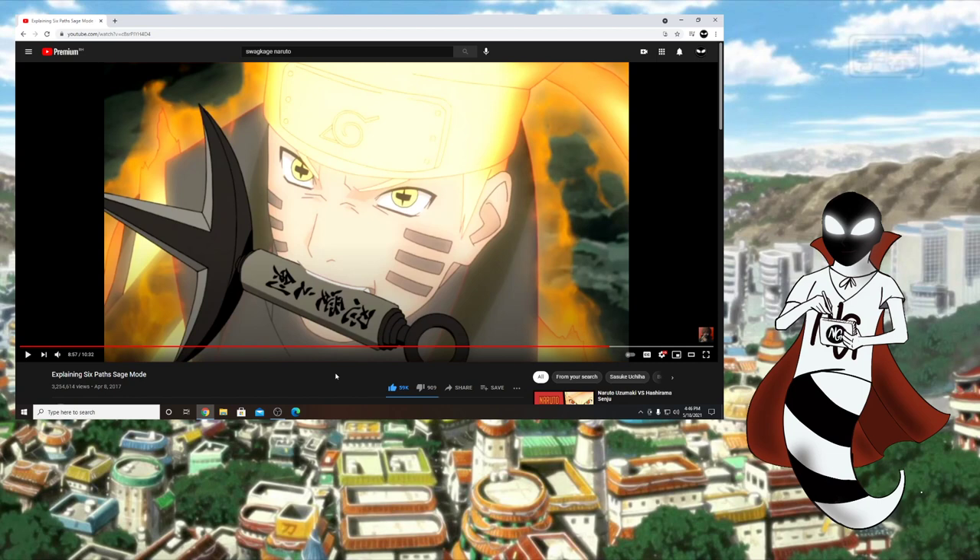I think I remember correctly in one of the data books it said that Naruto still only has a small portion of the power that was given to him by the Sage of Six Paths, but still, he still has it, he can still access it. Anyway, I hope it cleared up any confusion and I hope that a lot of people now have a good understanding as to what Six Paths Sage Mode actually is.